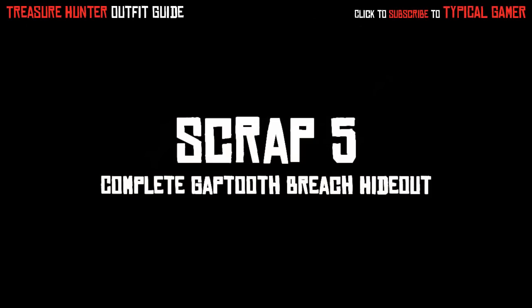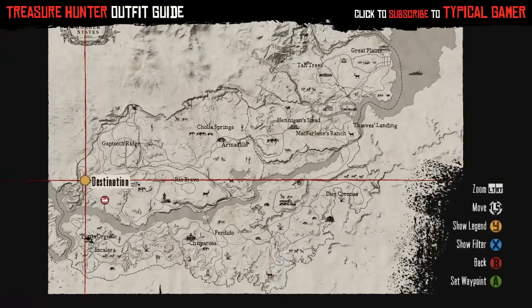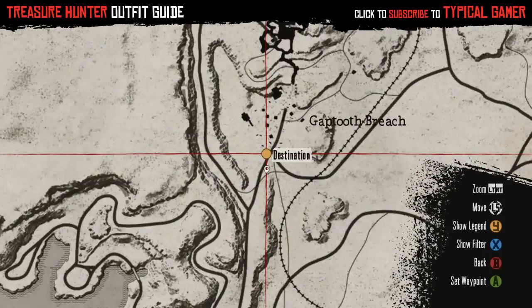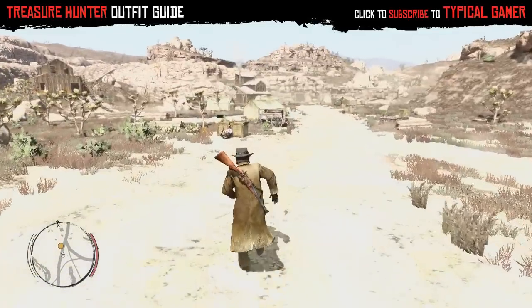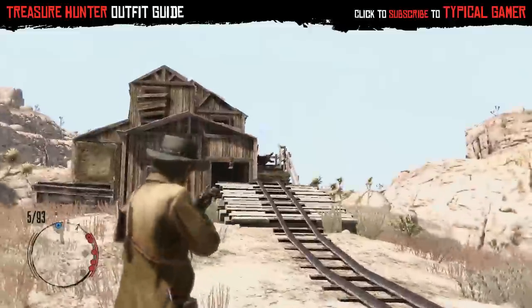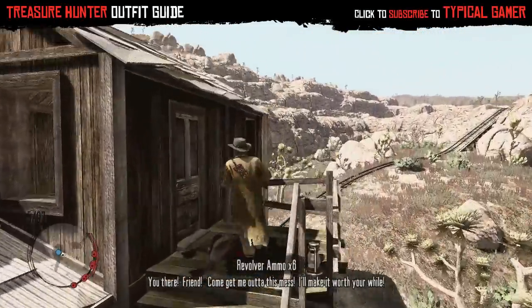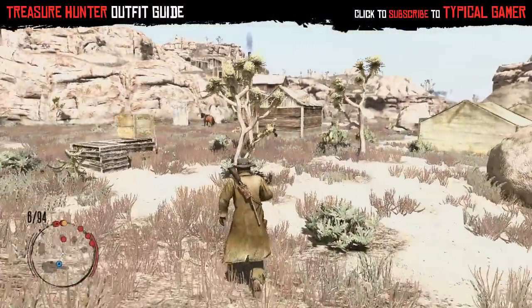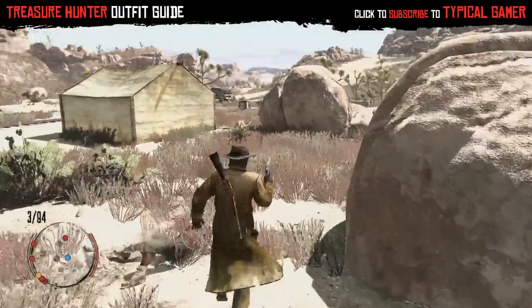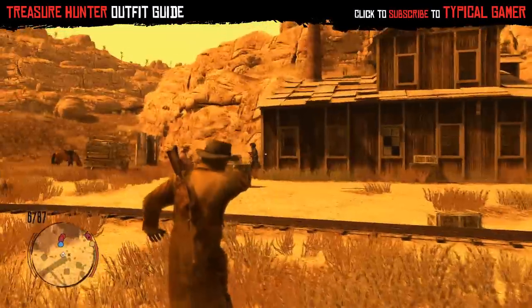Scrap 5 is to complete the Gap Tooth Breach hideout, and this is only possible after you beat Irish's mission, which also involves Gap Tooth Breach. I don't want to give it away, but just finish all of Irish's missions up to where you see this location and then you can come back and do this. Right when you talk to the guy at the beginning, head left to the blue dot on your map, untie the guy, and then make your way to the entrance of the mine. I sped it up a bit because it's a long fight, especially when I find these two guys in the back.